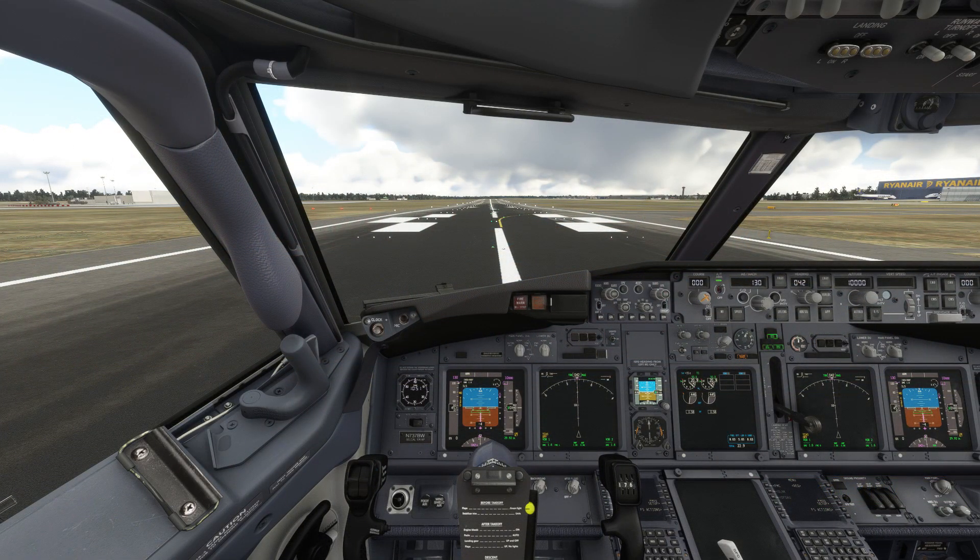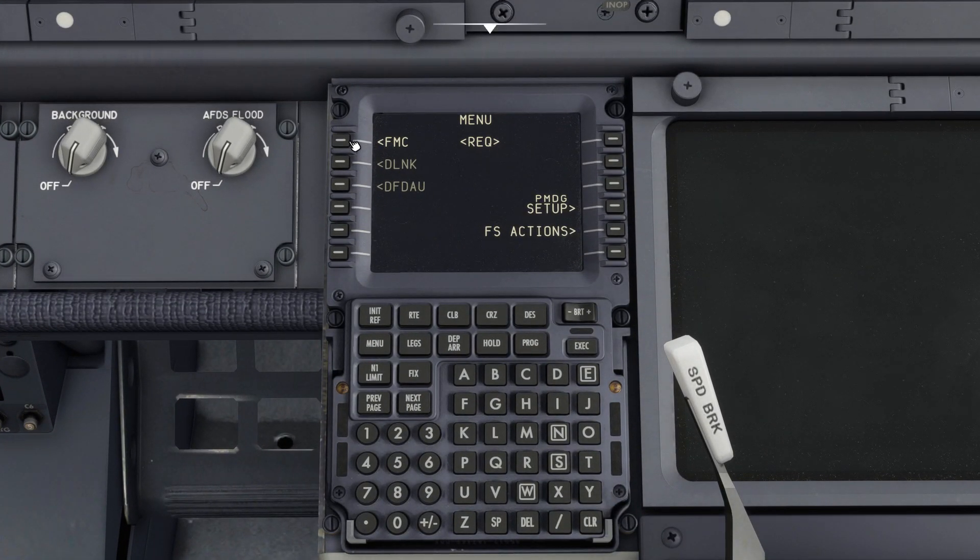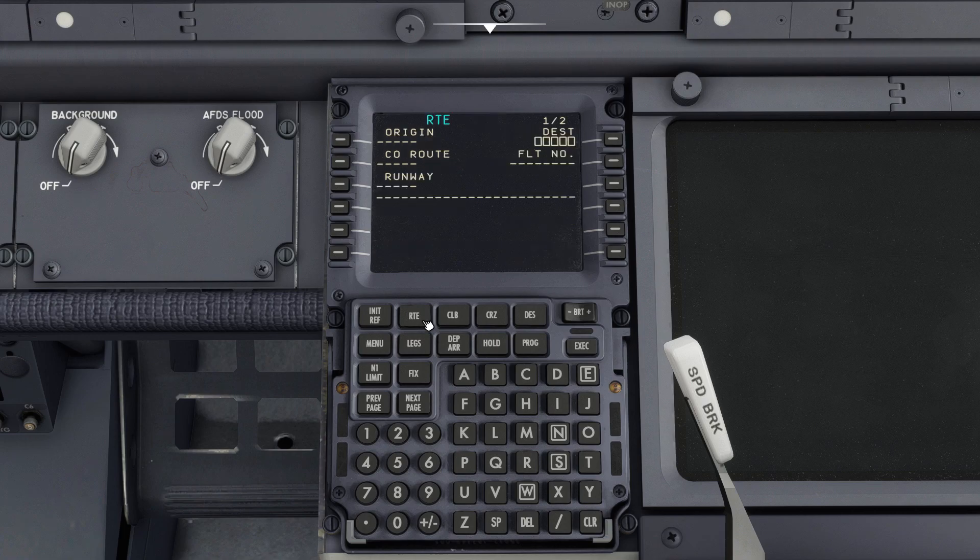The aircraft's instrument layout is in its default configuration, so it'll be easy to follow along if you've just installed the plane. First we'll head down to the FMC and go to route. We enter the departure and destination airports on this screen. We're going from Stansted to Glasgow for this tutorial flight.